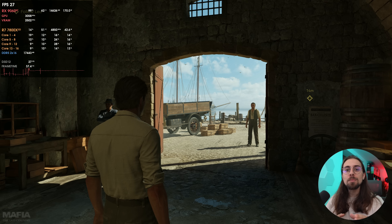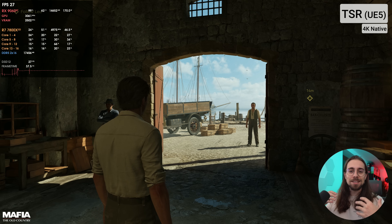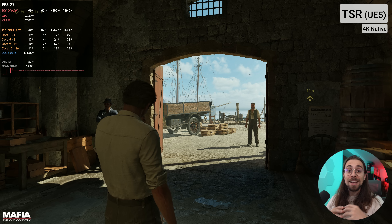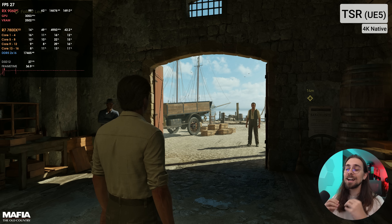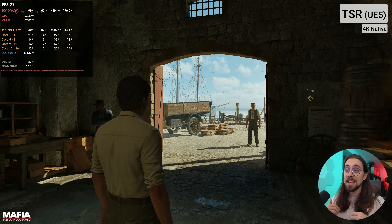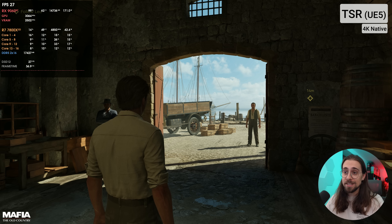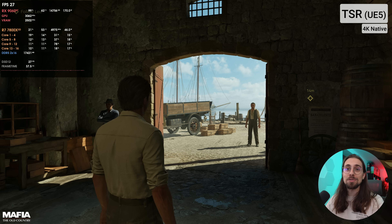I'm making this video because there are lots of people that still say that FSR is crap and that FSR is not even close to the DLSS transformer model — and that's actually wrong. Let's start with Mafia: The Old Country. Even though upscaling techniques are kind of a crutch in some scenarios, nowadays they are very well done. We have an RX 9060 XT, which is a card that isn't supposed to play at 4K obviously.